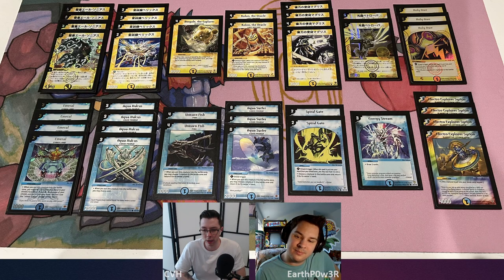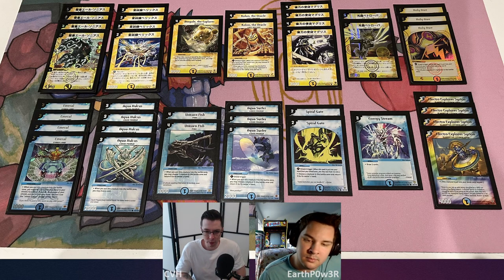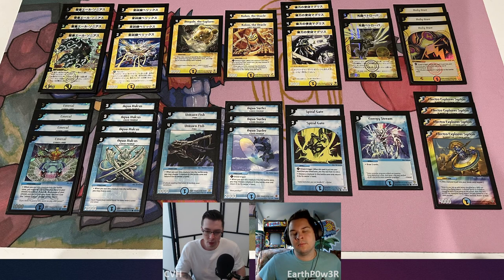It's a really versatile deck and we copied probably the most meta version. We're playing less Bingles than you usually see, because we're adhering to the Finish banlist with only one Cranium Clamp, so Bingle is a lot less good there. Some flex spots are Unicorn Fish — normally a zero or one-of — we replaced the second Bingle with another one of those. Kalan, some people don't play it, some play more. You could play a fourth Surfer, maybe less or more Spiral Gates, less or more Energy Streams, maybe a fourth Holyaw. But the core of the deck, about 35 cards, is pretty locked in. We're jamming the meta version — you get to see how it does against Phantomach.